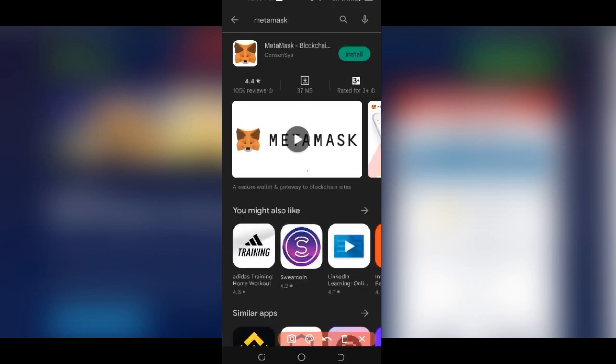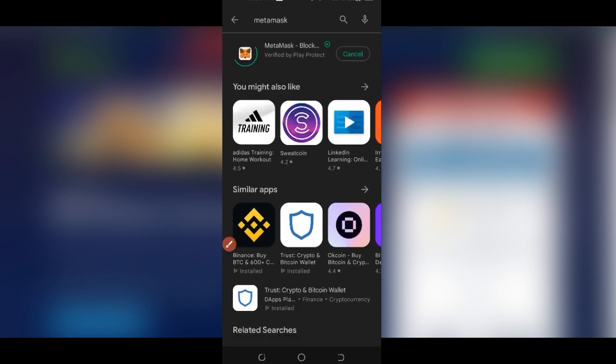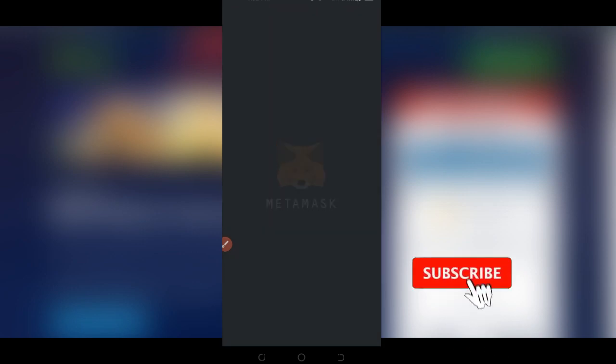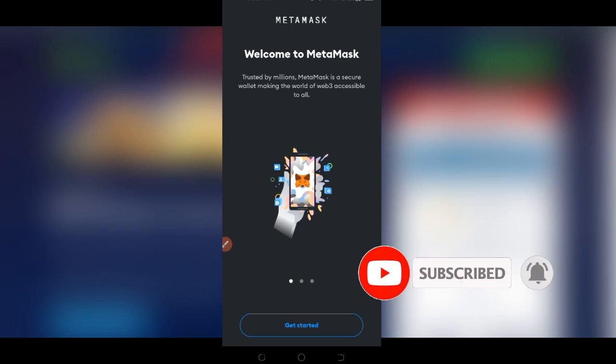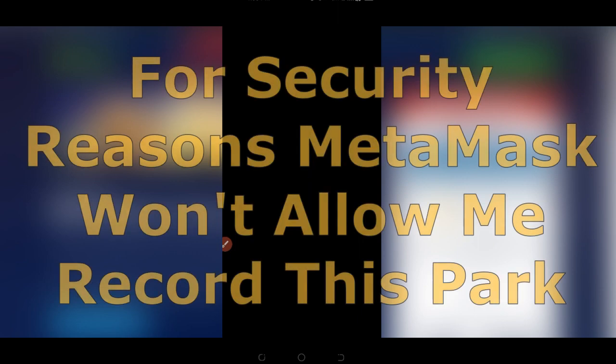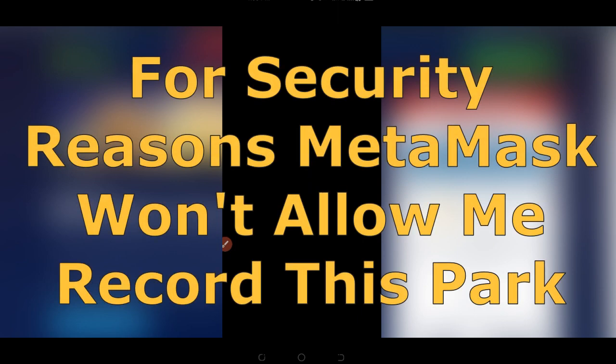I'll search for MetaMask and click on Install. Once we finish installing the MetaMask wallet, click on it to open it up. If you already have MetaMask you can skip to the next chapter. Once you open it, click on Get Started. If you have a MetaMask wallet already and want to import it you can do that, but we are going to create a new wallet for those who don't have one — so click on Create a New Wallet.